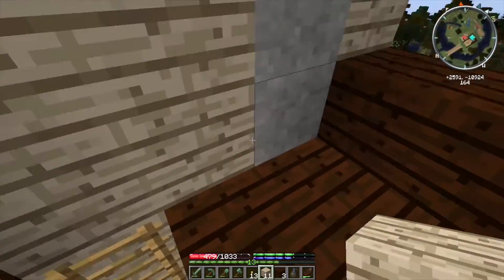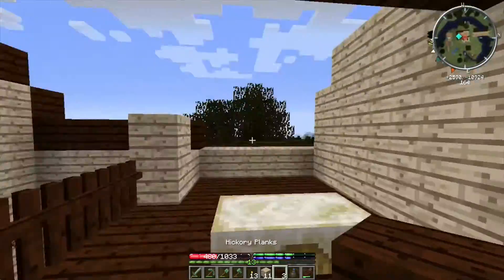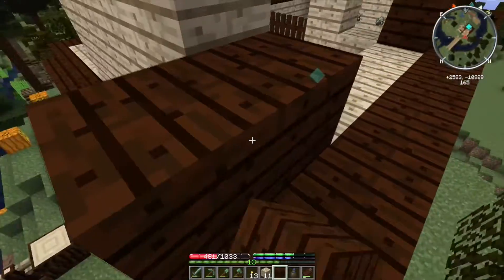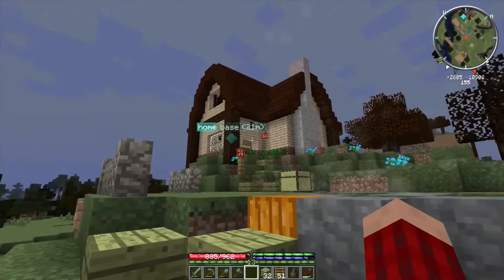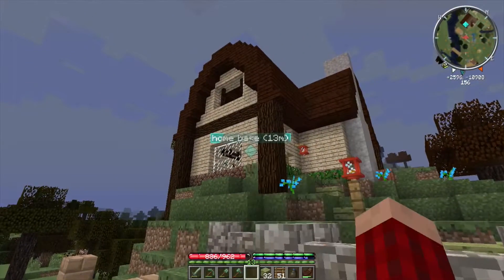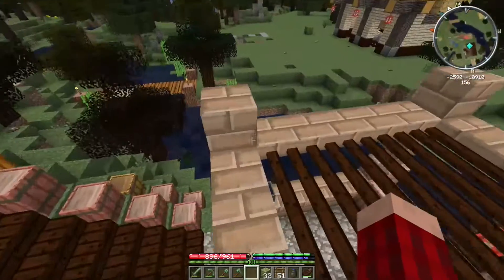This is the fireplace, by the way, which doesn't work. We can't use it — it'll burn down the house. We've tried. Okay, this should be good. I'm going to go ahead and finish this up because I don't want the whole episode to be just building the roof. Okay guys, for the most part the house is done. And you know what? This looks so much better. I feel almost proud of this. I am proud — I think it looks really good.